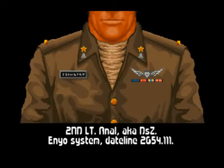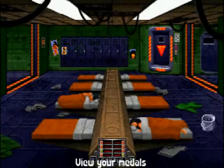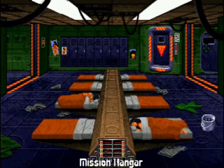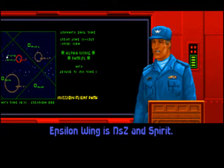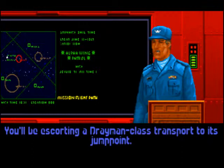Let's check out my medals. I don't have medals — got some pin things. That's good, though. Fly the next one. Epsilon Wing is D-Z in Spirit. You'll be escorting a Draymond-class transport to its jump point. Awesome, that's a good mission.